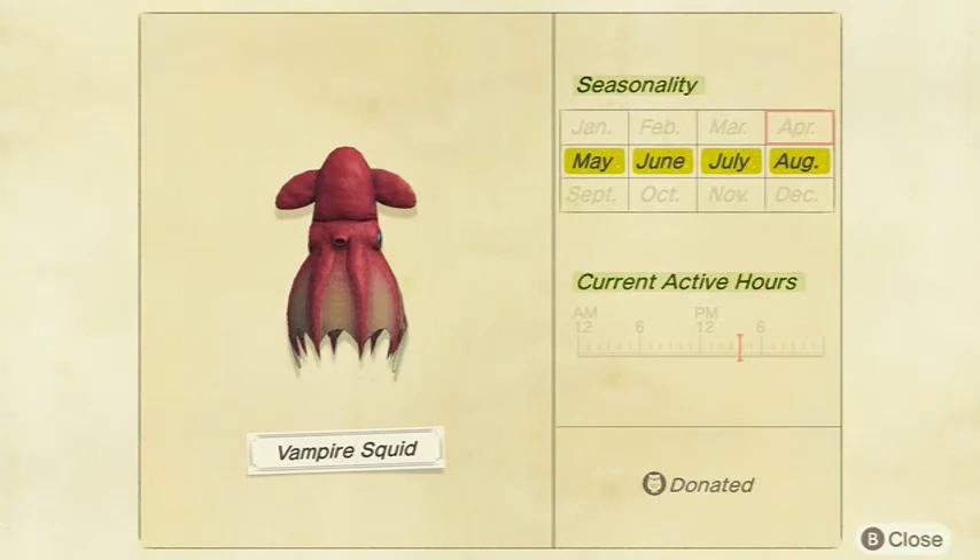Next up is the Vampire Squid. This one's pretty hard to catch. It sells for 10,000 bells at Nook's Cranny — that is a lot of money. It has a medium shadow size and is available from 4 p.m. to 9 a.m. in May, June, July, and August in the Northern Hemisphere, and January, February, November, and December in the Southern Hemisphere. Pretty rare, but I don't think it's the rarest thing out there. 10,000 bells is awesome though.